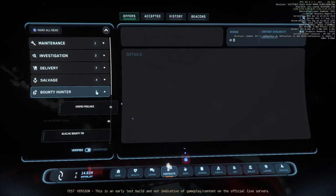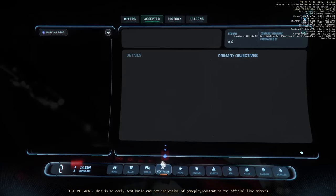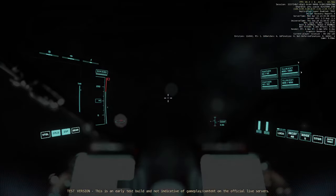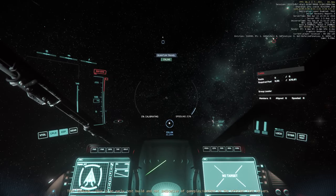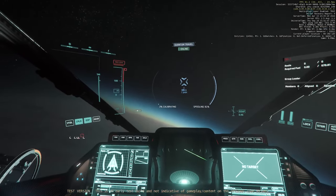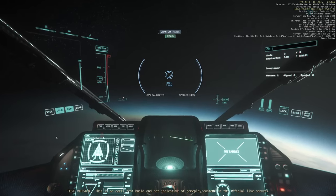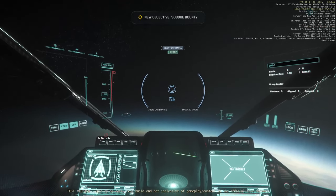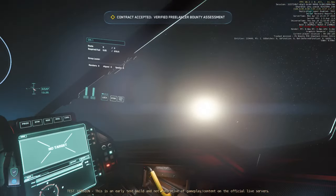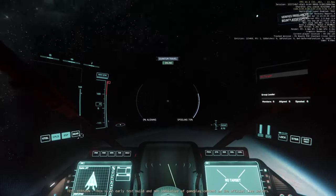We're going to see about getting our Freelancer — Crusader's Verified Freelancer is around Yela. So we're going to go ahead and get that Verified Freelancer certification. We're going to swap over to Nav Mode. Nav Mode unlocks full speed and also unlocks your Quantum Drive.